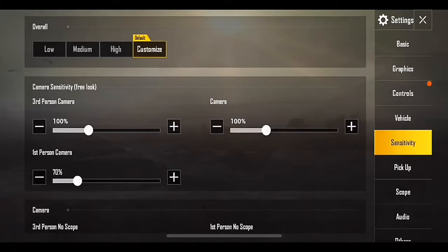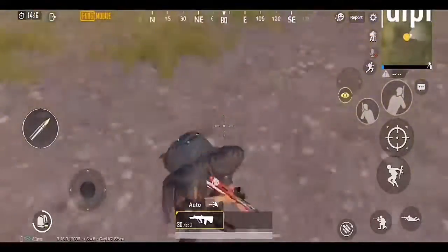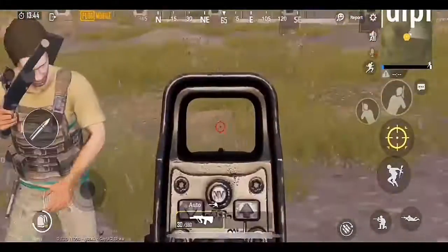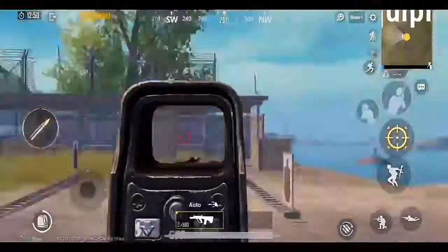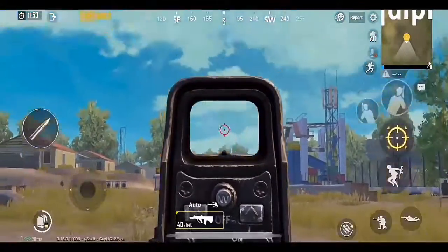Now let's understand the sensitivity settings. Number one: free-look camera sensitivity — the sensitivity of the eye button. Number two: camera sensitivity — the sensitivity of your screen movement. Number three: ADS sensitivity — the sensitivity during fire. Number four: gyroscope sensitivity — the tilt sensitivity, which works when you tilt your device.